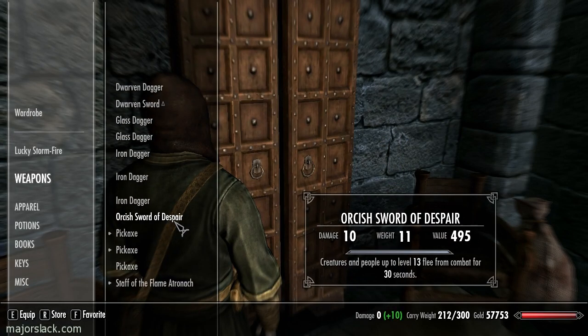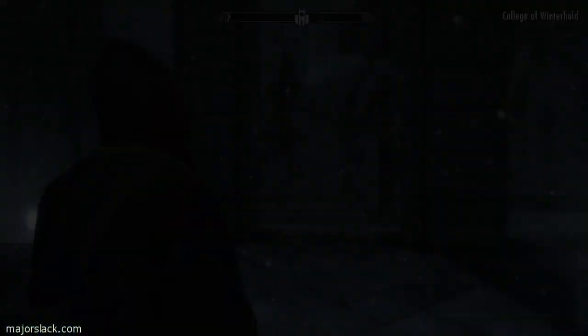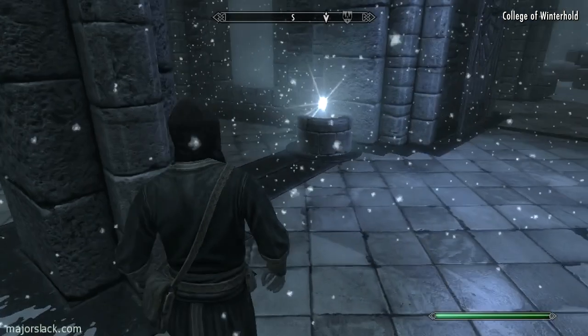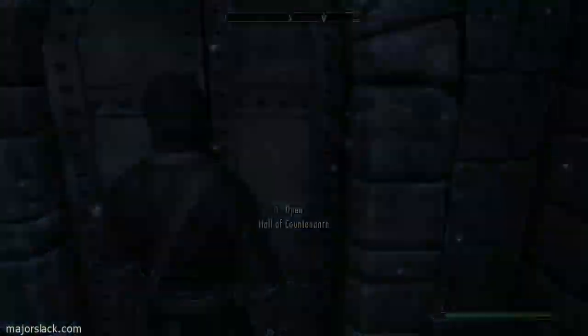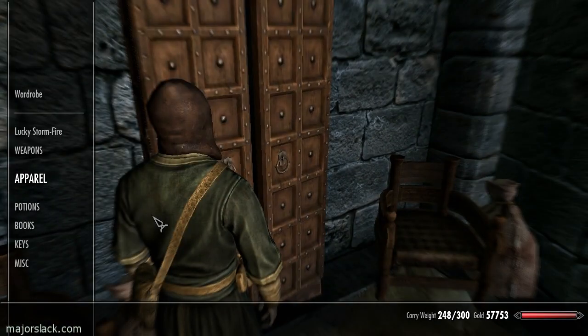First things first, I want to dub off some of these enchanted weapons because I'm still not sure if I have enough carry weight. I had to drop my enchanted armor out here just to lower my carry weight and bring some stuff in after defeating the dragon and getting his dragon bones and dragon scales. Retrieved our gear — everything's fine.